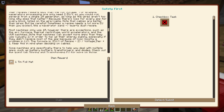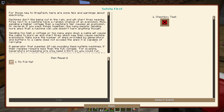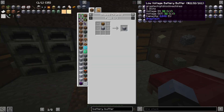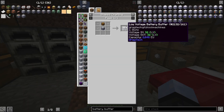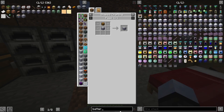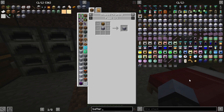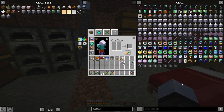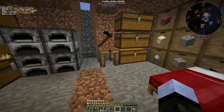I was looking at this because I was trying to figure out how to use the battery buffer. Looks like I'll just need the one amp version — the one with the one slot. So I'll make that as well. I still don't understand exactly what I need for LV, but I'll keep looking to find it out.